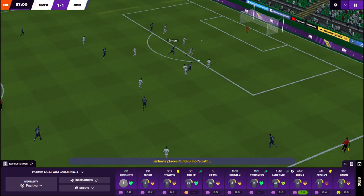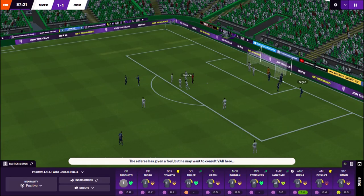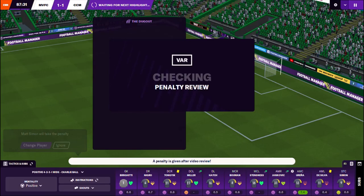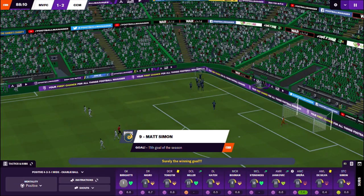We do have a throw in there. Here's Jankovic — let's see what he can do now. It's cleared upfield. Matt Simon brings it down, he's going to bring Negro into play. Can we get a ball in? It's a penalty! Is that a penalty? We're waiting for VAR. It's a penalty! Let's go. Matt Simon steps up. Go on, Matty. Go on, Matthew Simon. What a finish — a 2-1 lead into the final minutes.